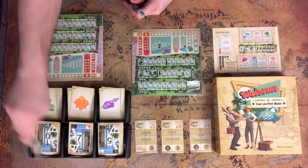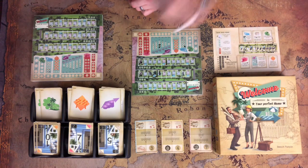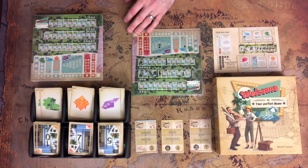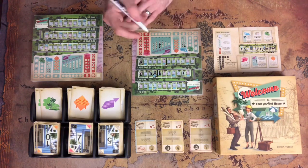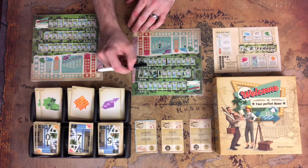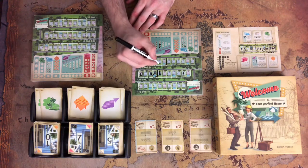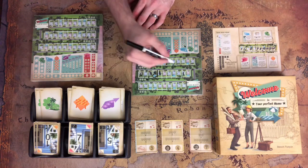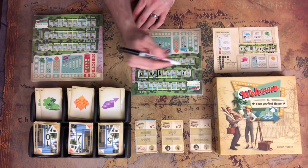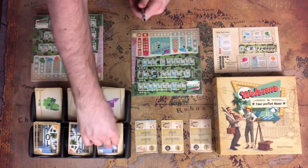We've got a five estate, a seven temp agency, and a 10 park. None of those are really what I want. I think I'll put the 10 park down on the third street. We've got a nine fence, an eight biz, and a 14. I'm going to take the 14 and sacrifice the pole — that does give me a temp agency, which will help on scoring. We've got a nine pool, a six fence, and a seven. The nine pool is good — I can put it right here and get a pool just like that.